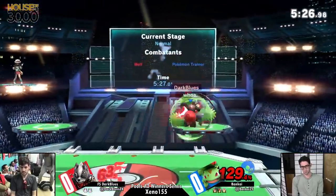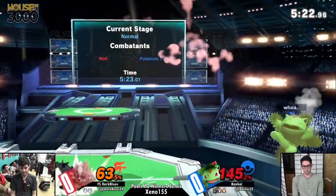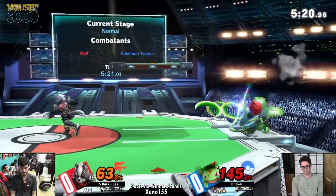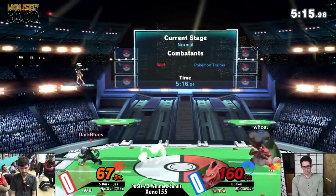The thing is with Ivysaur, when you are trying to get back to the stage versus Wolf, you can kind of force him off the ledge a lot of the time with Razor Leaf, and get at least safely back to the ledge itself without the fear of getting edgeguarded.